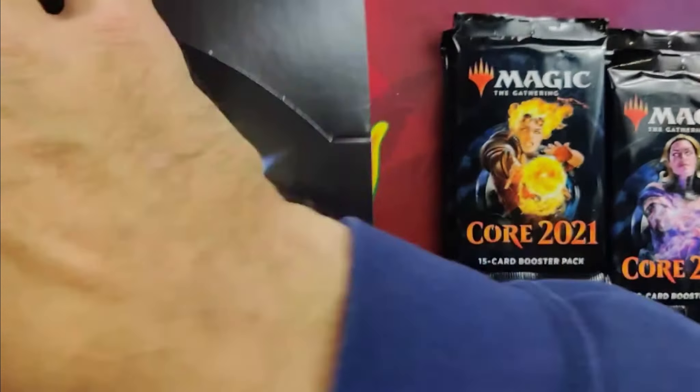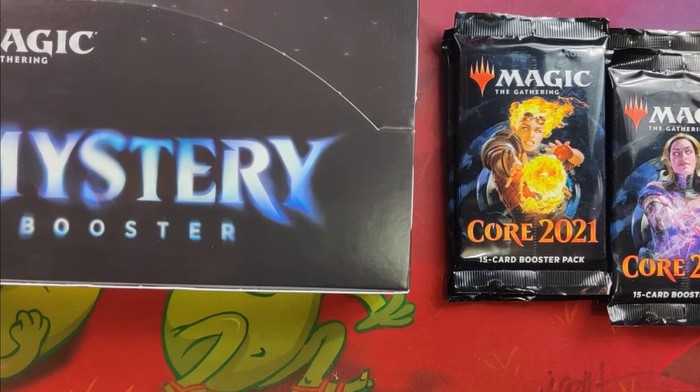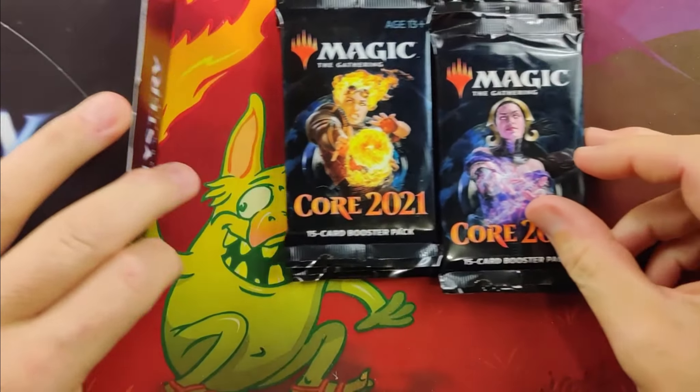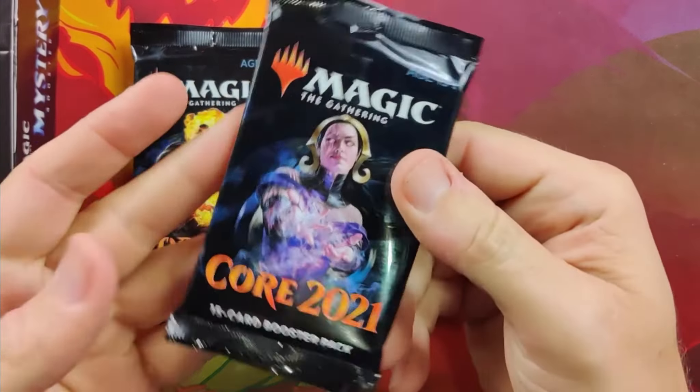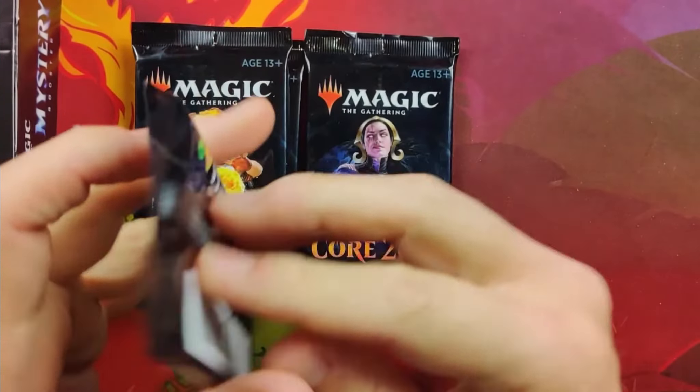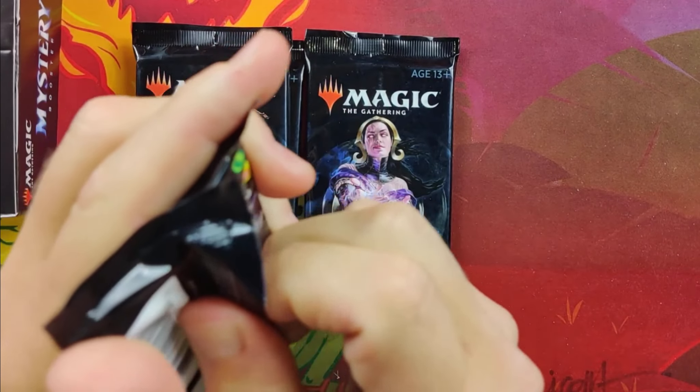I actually finished off my last box yesterday. I was just dying to crack some packs and I pulled big — pretty much most of the best stuff. I pulled Amulet of Vigor in the foil, which holds at a $30 to $40 price.